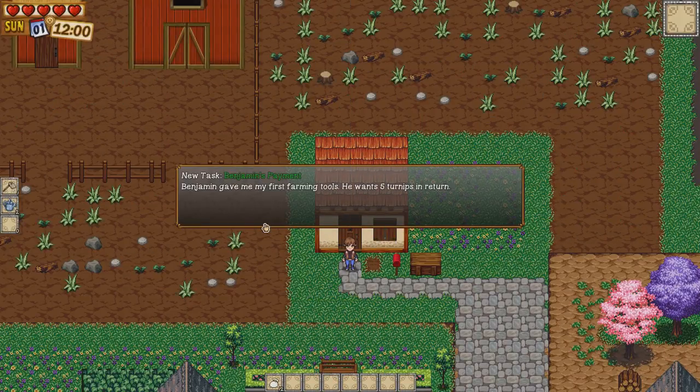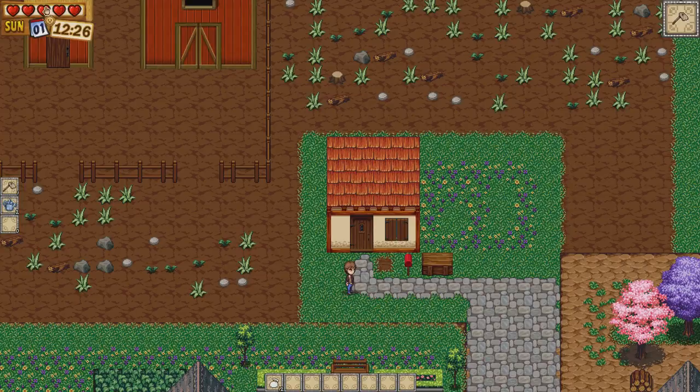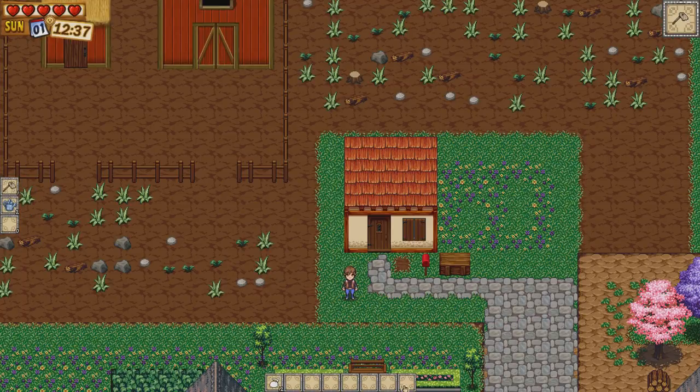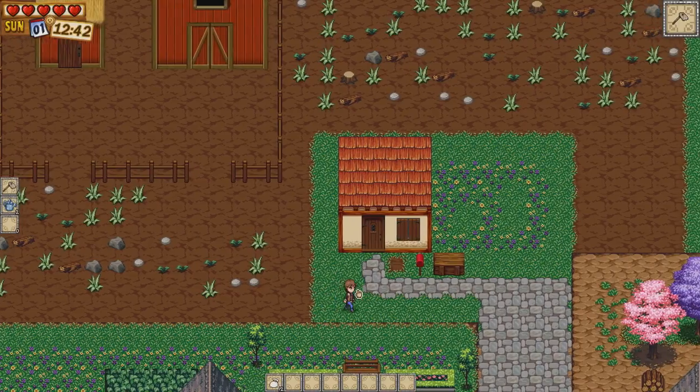So as you can see we are here on the farm. We've been given a new task — Benjamin has given us our first farming tools and he wants five turnips in return. On the top right you can scroll through your tools. We start off with a watering can and a hoe; we don't have an axe, pickaxe, or scythe yet like in Stardew Valley. On the top left you can see your health — five hearts — and it is Sunday the 1st of Spring. The inventory bar is at the bottom just like Stardew Valley.